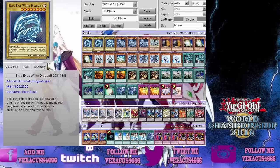So let's take a look at his Blue-Eyes White Dragon decklist. It is a 42-card deck. The source of this is Roads of Kings. So let's take a look.